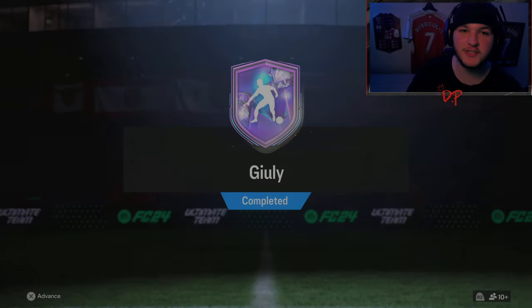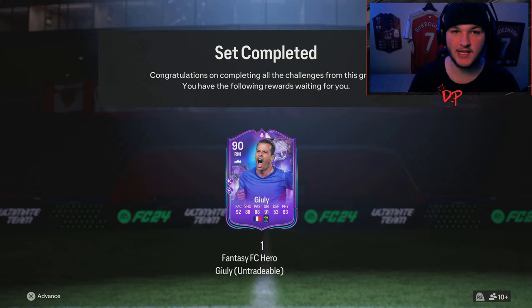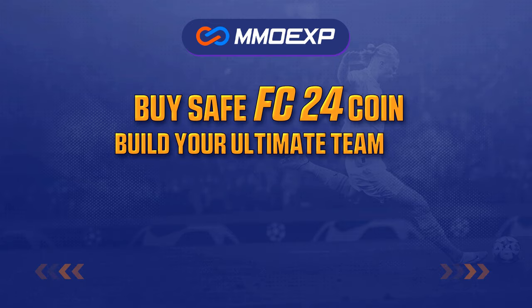Ludovic Duly has gotten himself a Fantasy FC Hero SBC. If you saw my review on his normal hero card — I think he was only 86 rated when the game first came out — I absolutely loved him. So when I saw this SBC, it was an instant complete for me. An 86 and an 84 rated squad, not too expensive. For cheap, fast, and reliable coins, head over to mmoexp.com and use code Davis at checkout for five percent off.